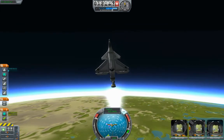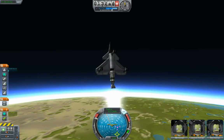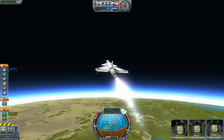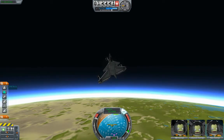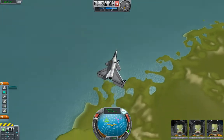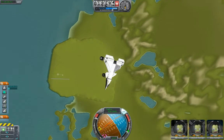I could try to slap an SAS on it. Maybe that'll be the next step. Here we go. I just want something resembling controllability. Let's put the camera to chase mode. It went pretty much straight up and now it's trying to point the tail at the ground. Let's not do that.